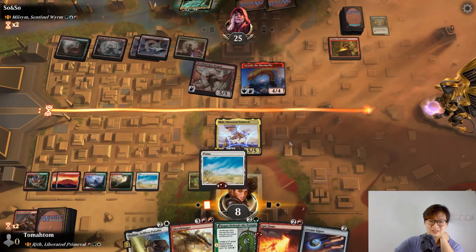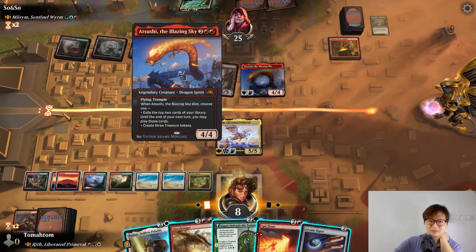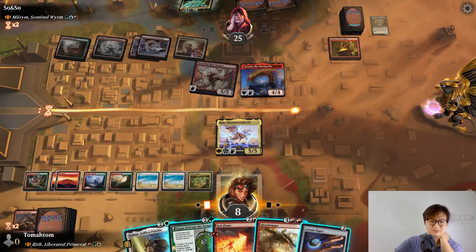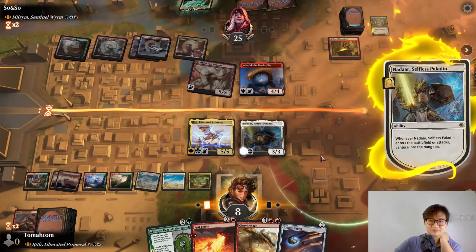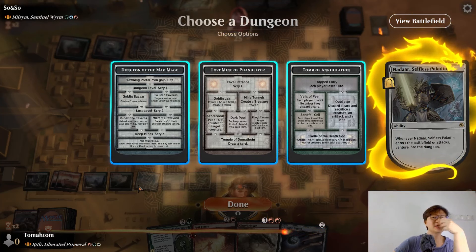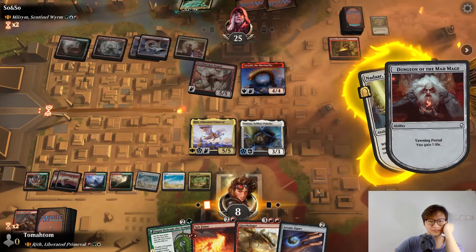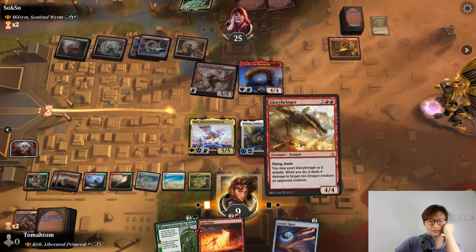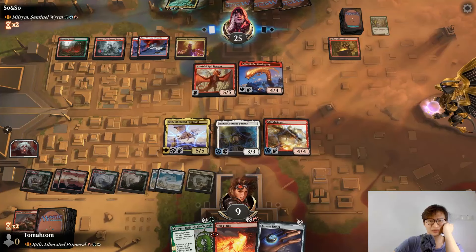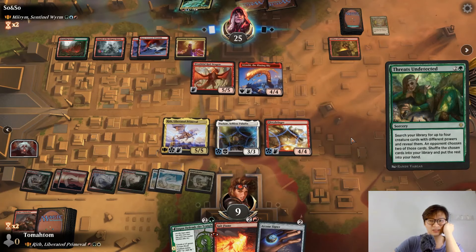I need to not die, okay. I need to play a land first. I can block that. Now let's play a Paladin and Belladin, and gain a life. Then I play Glory Bringer and pass. I will trade. I can cast two spells a turn. I can find some dragons.